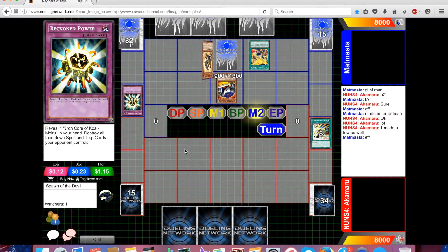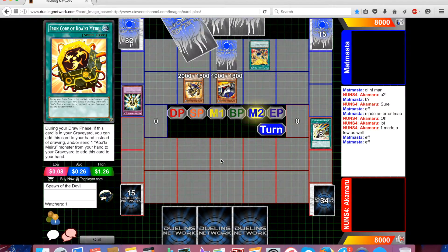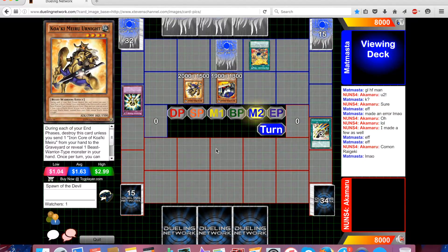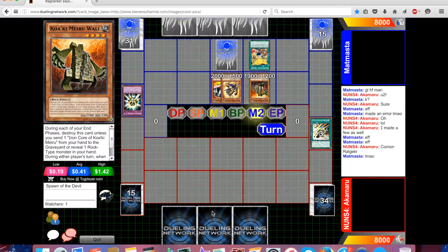He's going to summon the Urknight he just searched, then use Defect to summon a Kokubokan from his deck. It's really interesting that we're seeing Kokubokan — I did not expect to see that from Mapmaster. I was expecting something else. So he's going to get a Kokubokan Wall — I remember this card from Rock Stun, that was a fun deck.